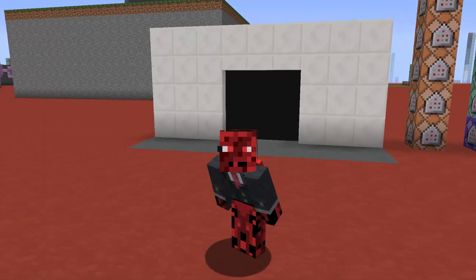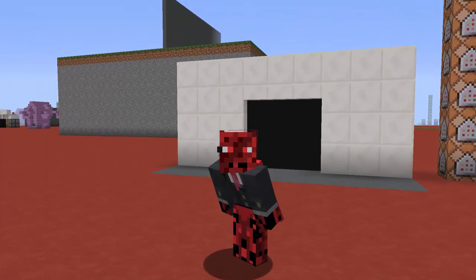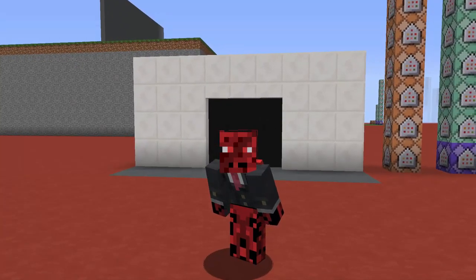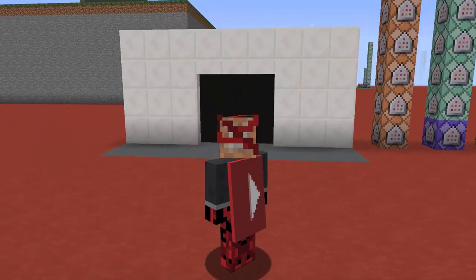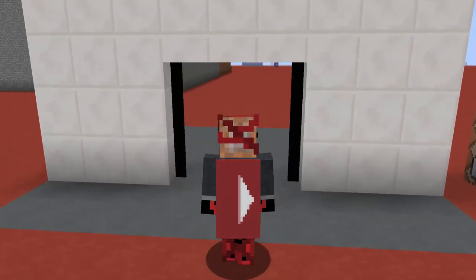Hey guys, this is Red, and welcome back to a new Minecraft video. As you can see behind me there's a black square, but that is not a normal black square - that is a door. And actually it's not even a normal door; it's a working automatic sliding door. Let me show you guys how it works. Let me go into F5 mode so you can see my character.